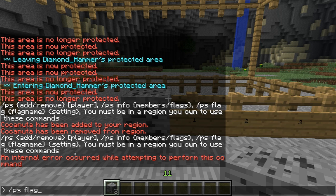Flags include pvp, which you can toggle to deny or allow. The same deny or allow setting applies to all flags. There's also 'use', which includes switches, doors, and buttons — whether you want to allow other people to use them in the area. And 'chest-access', which controls whether people other than yourself can access chests.